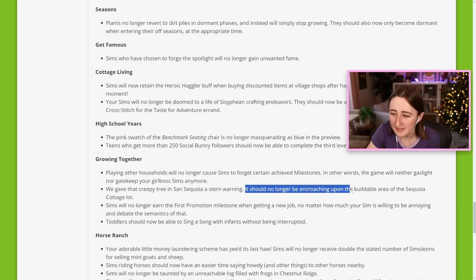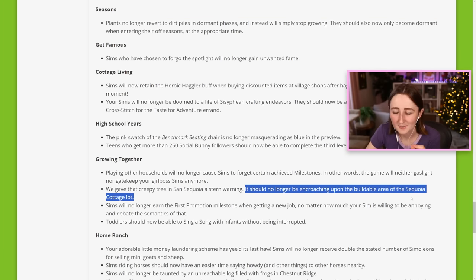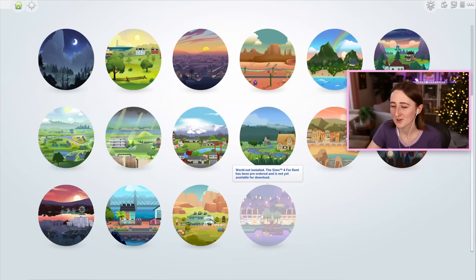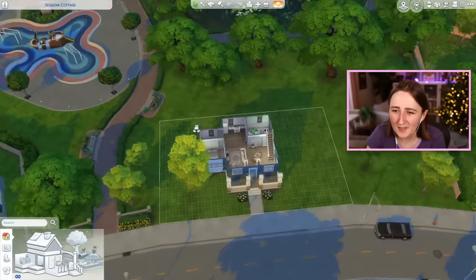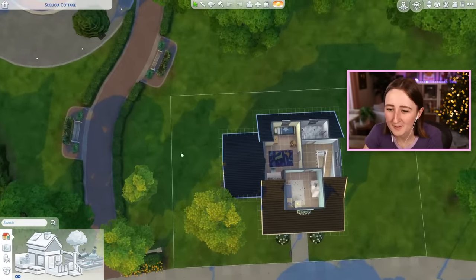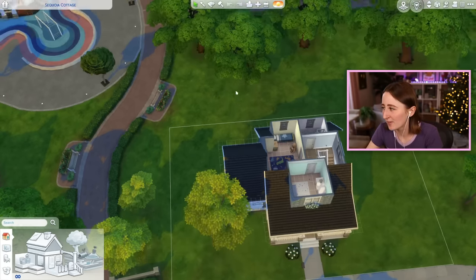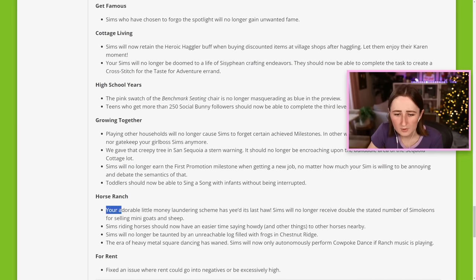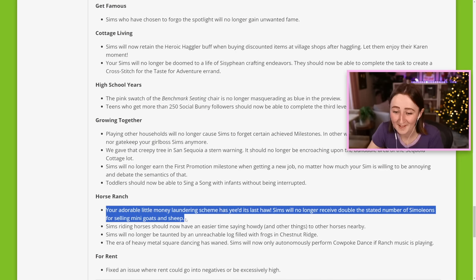There used to be a tree encroaching upon some of the buildable area in a Sansequoia lot — I've always been annoyed by that. I think it's this lot where a tree was a little bit too close, overlapping the lot, so if you built in the back corner, the tree would be clipping into the building. They've scooted them back. And then — your adorable little money laundering scheme has yeed its last haw — Sims will no longer receive double the stated number of Simoleons for selling mini goats and sheep! They were doing that and I didn't know? Oh my god, I should have tried. I love a money laundering scheme and I missed out.